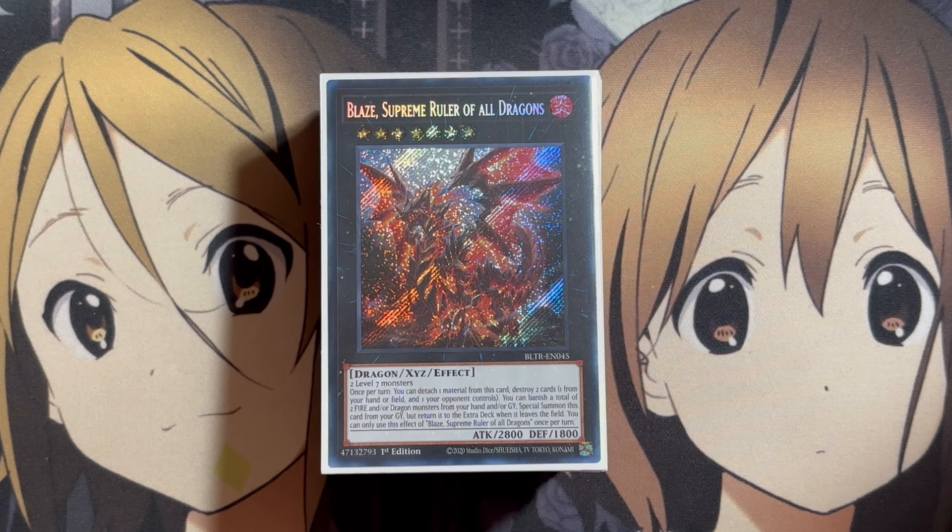Tried to stick to as pure of a Dragon Ruler deck as I could. I know a lot of decks like to mix in the Kashtira engine with it as well for the level 7 power that both decks have, but tried to stick with just the dragon support and some of the newer cards from the Rarity Collection Bonanza that we have as well to work with for the banished power of the deck.